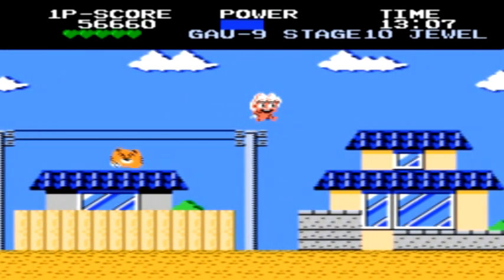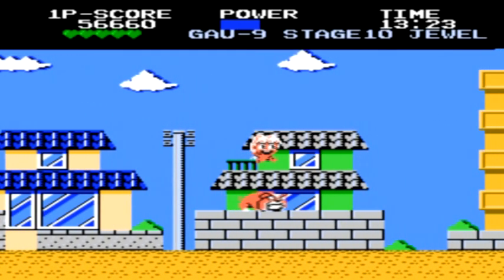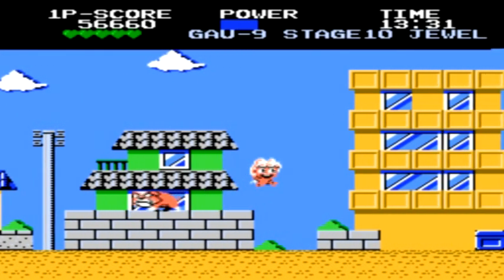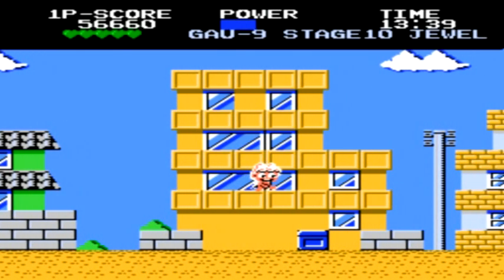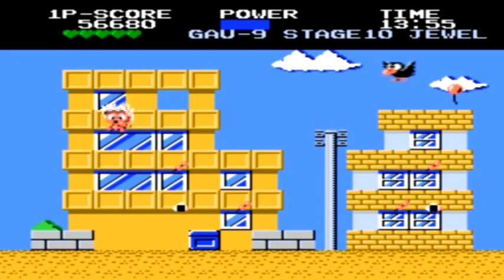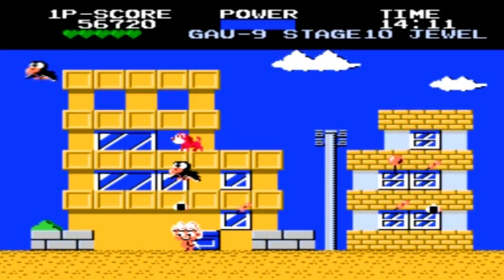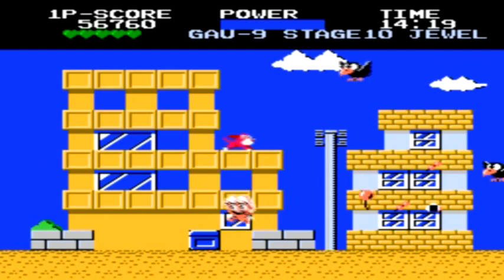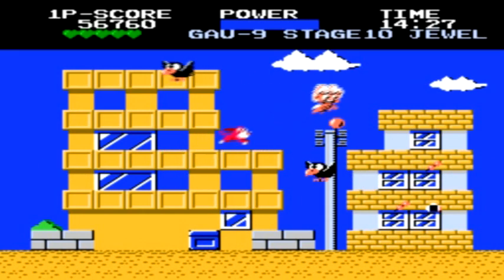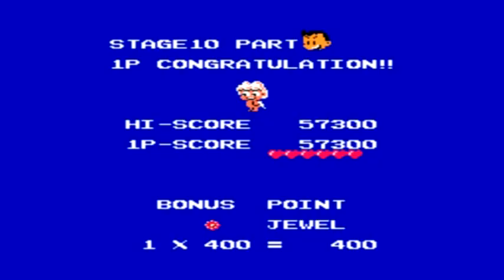I always seem to lose a lot of my flight power during this stage, and there doesn't seem to be as much food available as in other stages, so it can be a little challenging to keep Chubby Cherub afloat. Thankfully, at the end of the stage, if you miss and don't find the right food right away, all the extra food you collect — even though it may open up some enemies — will allow you to regain a lot of your power meter.